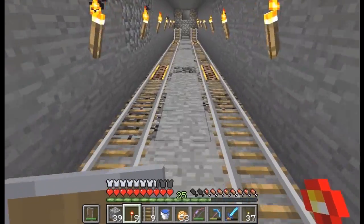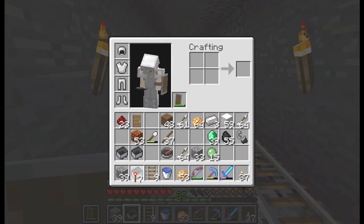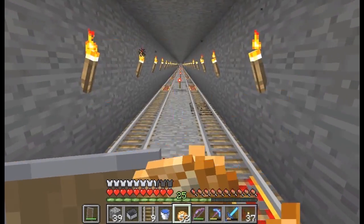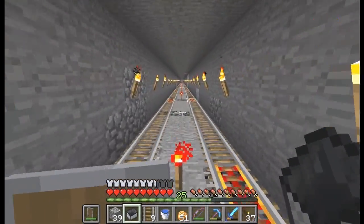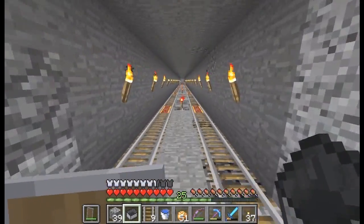Only the rail along the route needs power. And now it is complete. The only thing left to do is to place the last minecart and then go on a ride — complete the journey as it stands now.